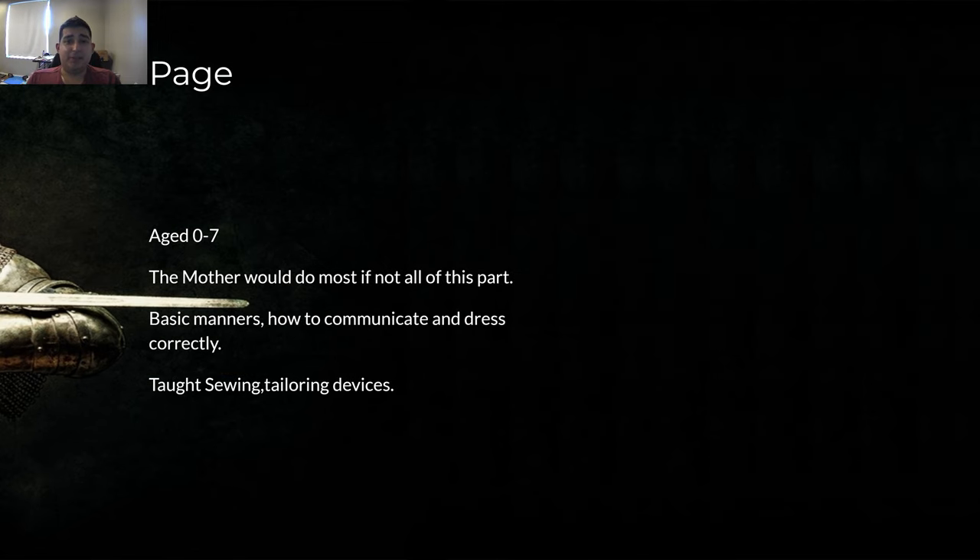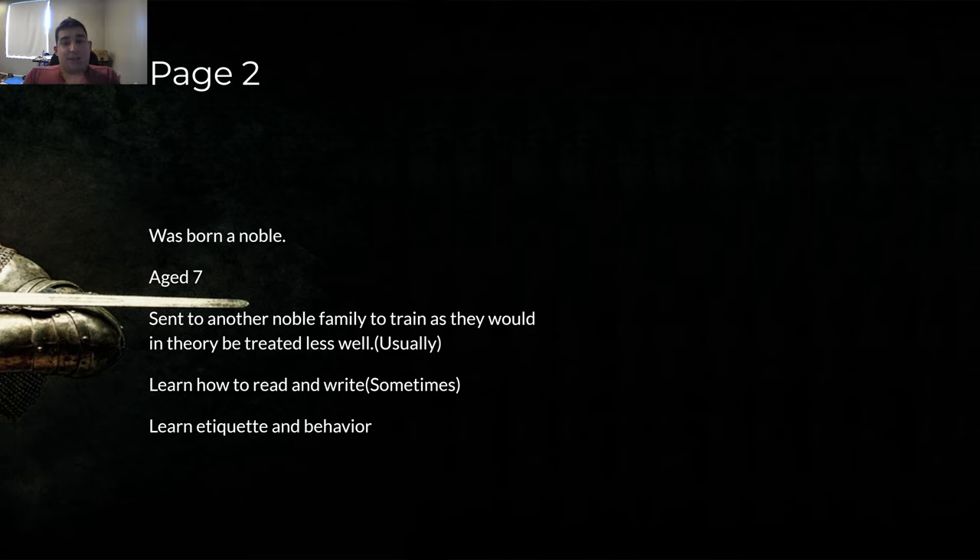First, we need to go over the history of knights. This is the chronological history in our timeline. First, they're a page — age zero to seven. There's no real term for this age group, but at seven you become a page. The mother would do most, if not all, of raising this page or noble person. She would teach them basic manners, communications, how to dress themselves, sewing, tailoring — basically everything from zero to seven. The father didn't really do much historically.